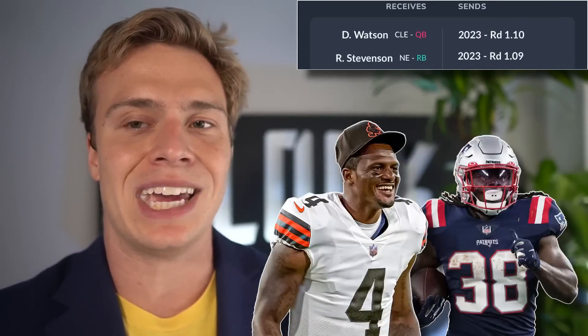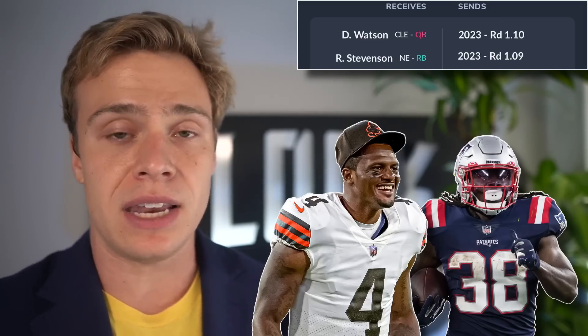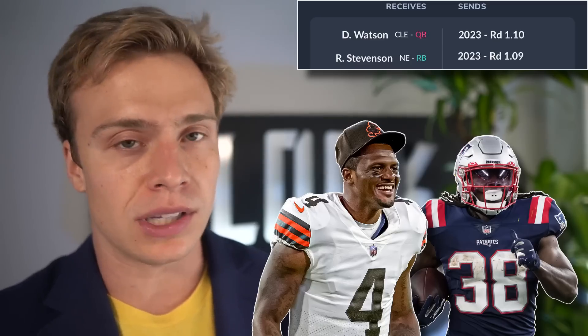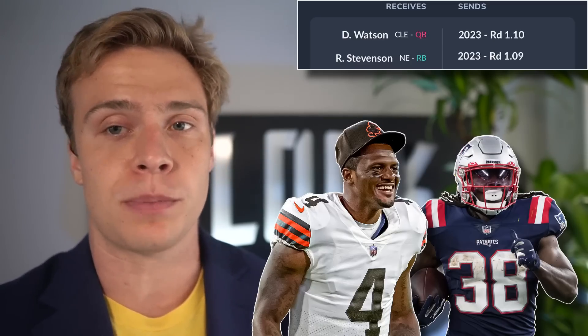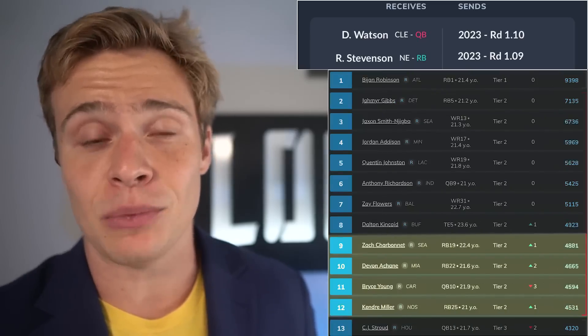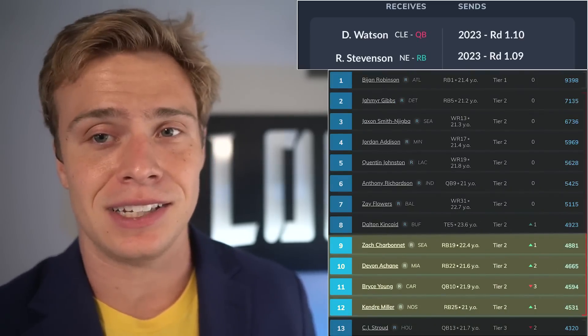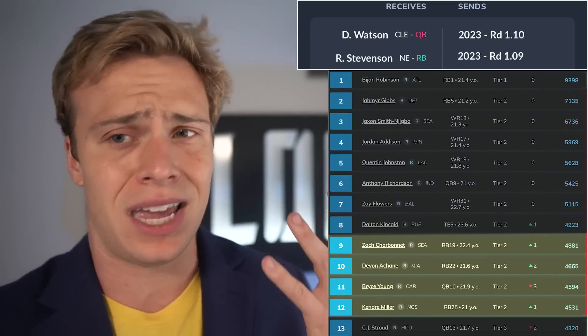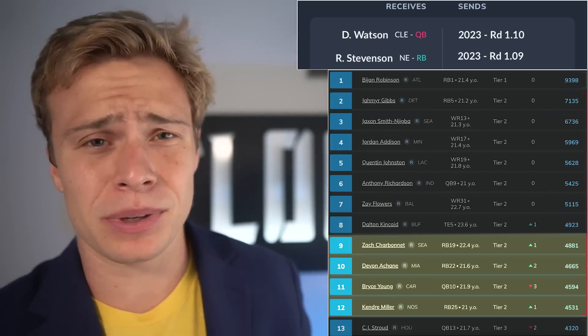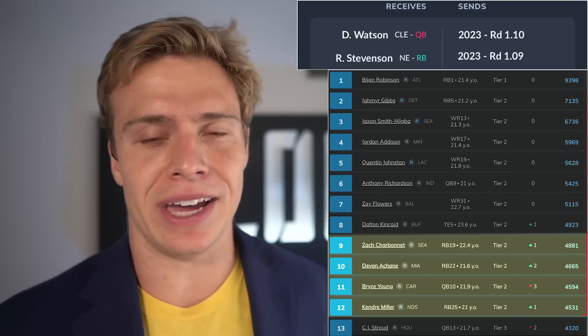Watson and Rhamondre Stevenson for the 109 and 110. This is clearly the Stevenson and Deshaun Watson side, whether it's a one-quarterback league or a superflex league. In a one-quarterback league, that 109 and 110 is going to be rough — you're probably looking at something like Bryce Young with one pick and Condre Miller with another. There's no reason to take the picks there. Take Stevenson and take Watson.